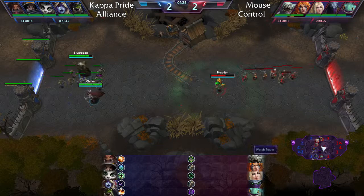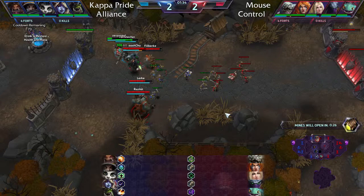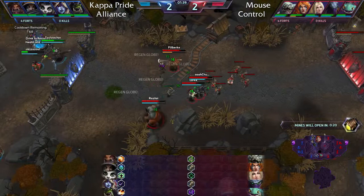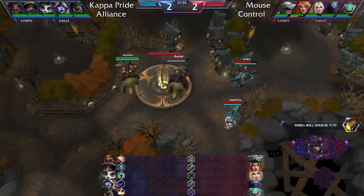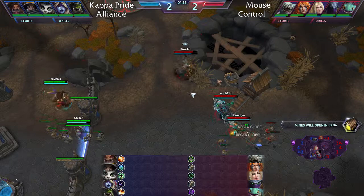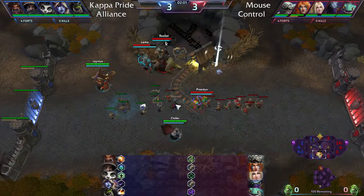Both teams have used their fountains early. A double engage leads to Lele being burst down, but she escapes thanks to Raynor's passive. Both players escape nonetheless. That's four fountains down already for Mouse Control, and Razzalack lands a great hook showing why he's feared on Stitches — though Raynor's heal is proving too strong.